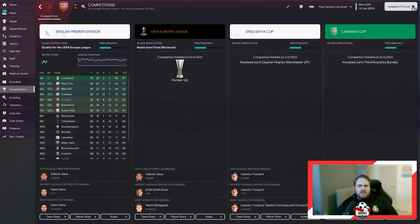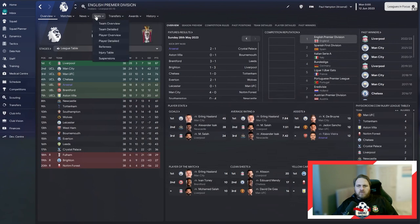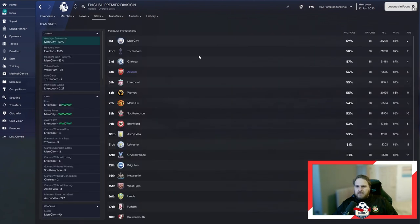Looking at overall team detail, we averaged 56% possession, which isn't dreadful — just not far off the league's best. Pass-completion ratio is what probably lets us down a little bit. So let's go over to Milan.